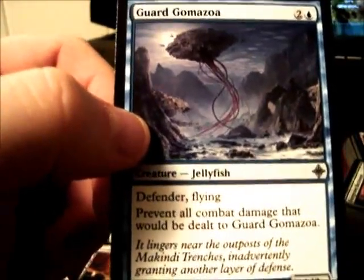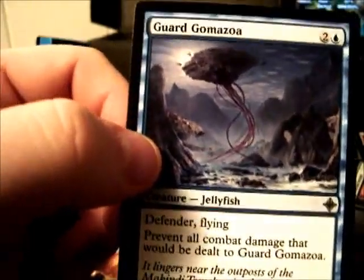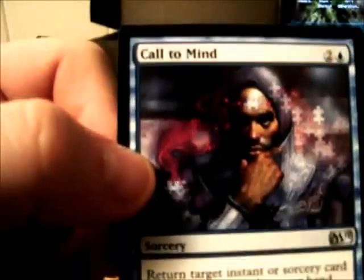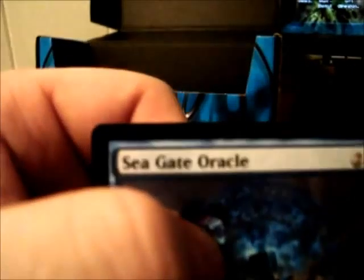Wall of Frost, Hedron Crab, Guard, Gomozoa — butchered that, first time I saw the card so don't shoot me. Call to Mind, Tomb Scour, Tomb Scour, Jace's Embrace, Sea Beyond, Seagate Oracle, Mnemonic Wall.